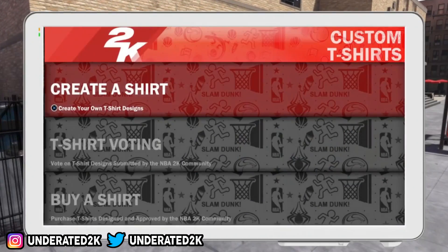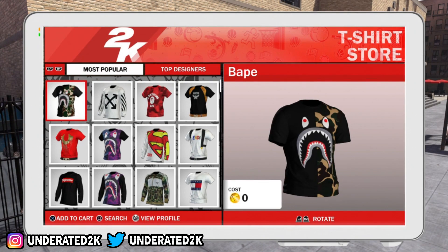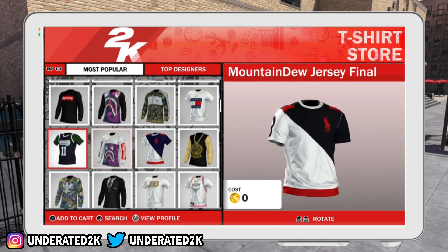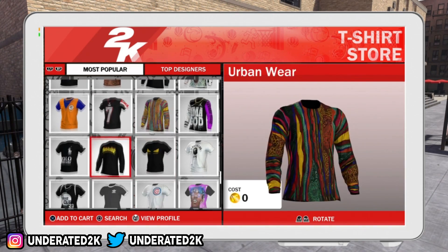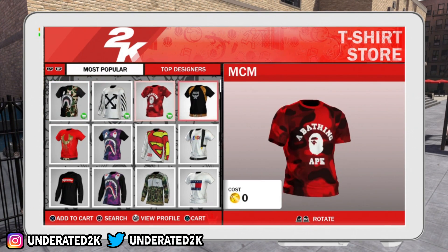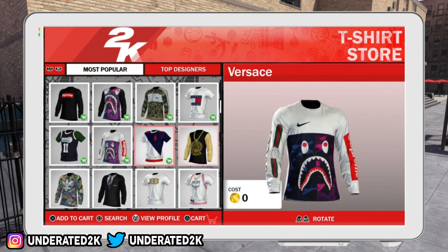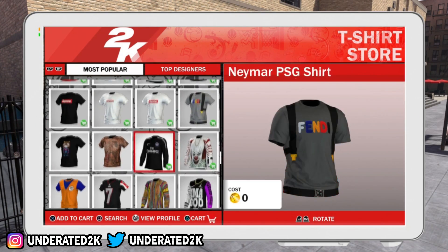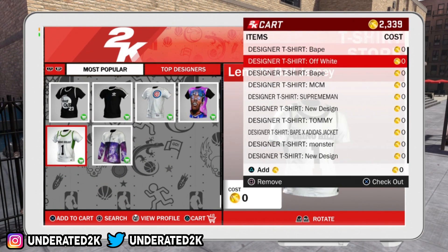Do this at your own risk. All you need to do is go to the kiosk, and you can see every t-shirt in the whole kiosk is free. The only thing is it doesn't show all the custom shirts it used to — it used to take me like 10 to 15 minutes to scroll through, but now it only takes 10 to 15 seconds. Go to the kiosk right now when you get home and buy all the shirts — it's going to cost you zero VC. I bought like 20-something shirts and it cost zero VC.